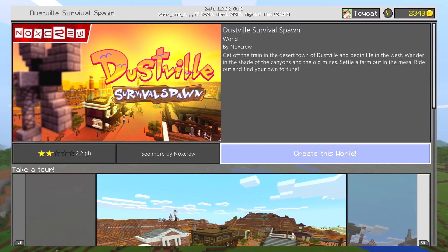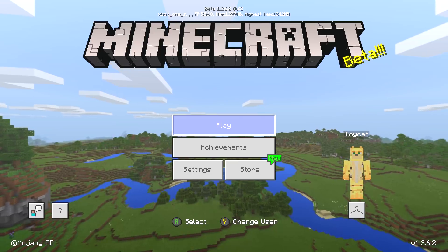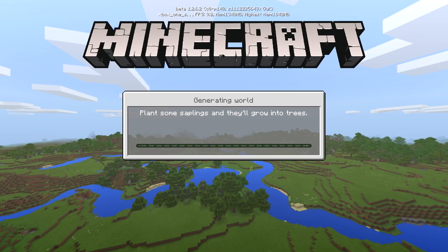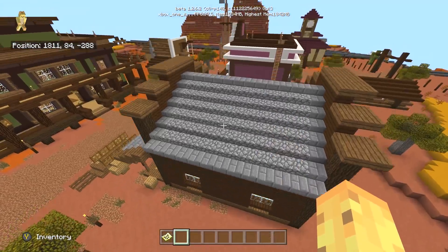The lowest rating of all comes from this map right here — it's Dustfield Survival Spawn with a 2.2 star rating, which is ridiculously low. But is it worth being that low? Let's go into it right now and show you around the worst marketplace content ever. I went in trying to work out what's good and what's bad, because for this many people to dislike it they must have bought it at some point. It doesn't look terrible — it just looks like a pretty decent survival spawn.